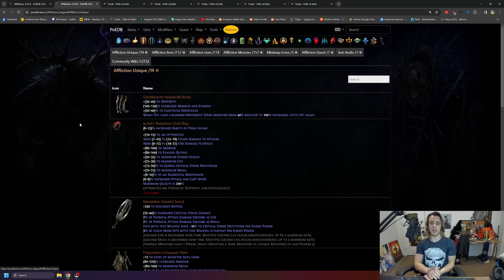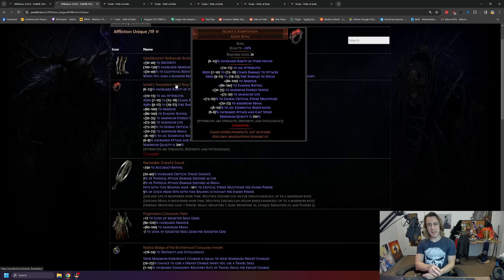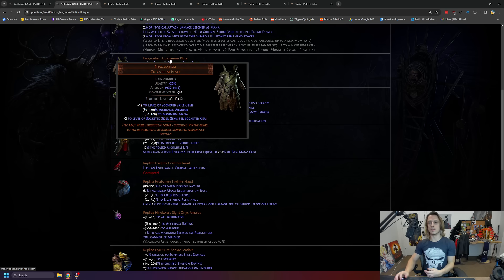To quickly go over some of the stuff coming from the unique side of things: these boots are pretty much trash. The Temptation ring here can be good if you've got a good crit multi roll and you manage to land a good quality on that, which would be crit - you're gonna have to use a tainted catalyst for. So the ring is like 20c, the catalyst is like 20c, and then your chance of actually hitting one of those is like 1 in 100. It can be good but realistically pretty much no one's gonna be wearing these. This thing's pretty whatever. This thing is seemingly doing okay but it's got some niche uses and it's not too expensive.